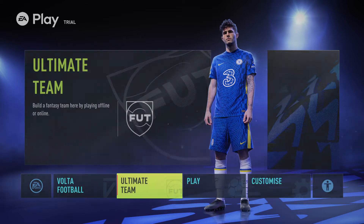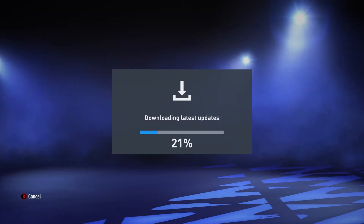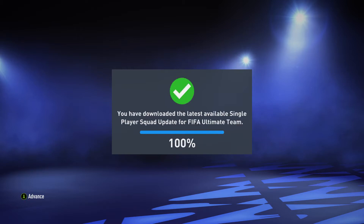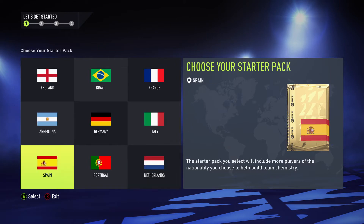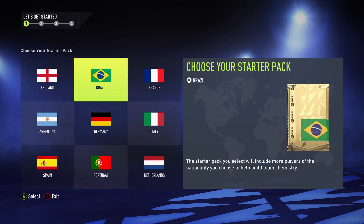The FIFA 22 trial is out for Xbox and PlayStation. Xbox was able to pre-download the game, so we're loading in for the first time. There's a first squad update and we're ready to get our starter packs. We have 10 hours to make as many coins as possible for the web app over the next few days until the full game is out. There's a Team of the Week with Salah and Kimmich. Going with a Brazilian starter.